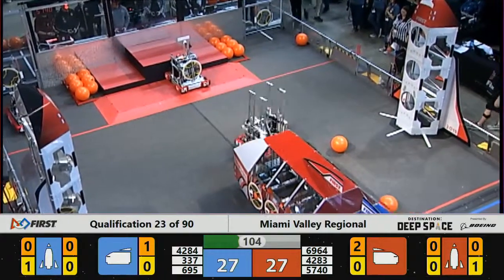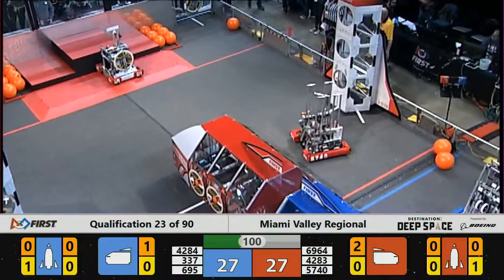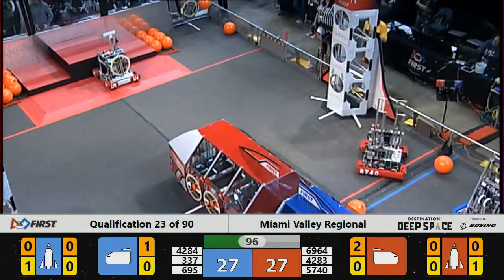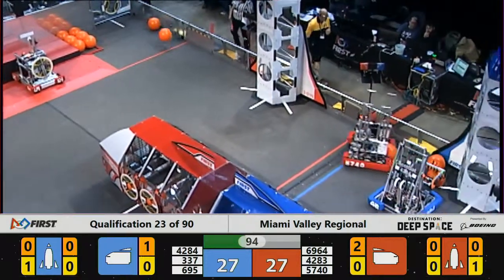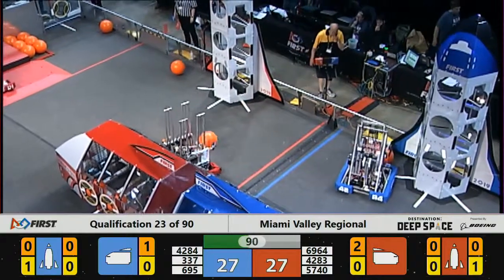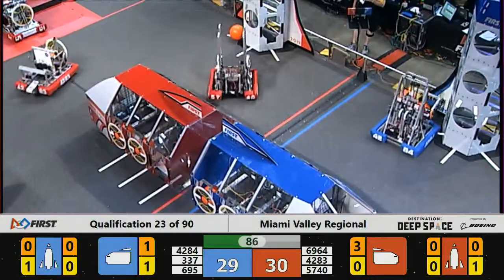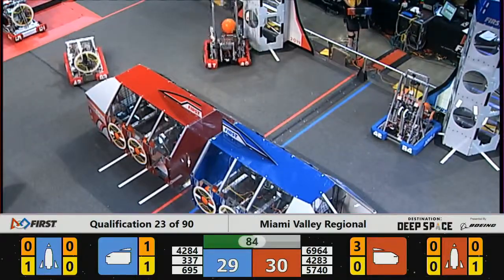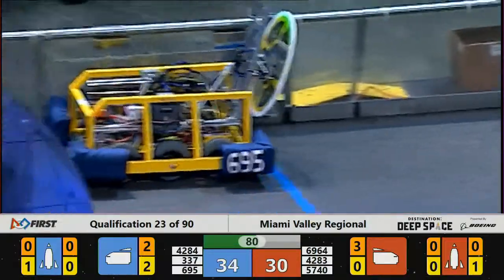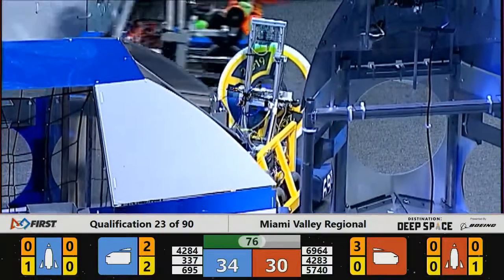Trojanators making their moves, stuffing cargo inside the Red Alliance cargo ship. Blue Alliance robots — 6-95 on the move as well; that will be Bison Robotics, trying to place a hatch panel on the front of their cargo ship. Back side of the field, 57-40 for the Red Alliance. Trojanators adding up more cargo to the Red Alliance cargo ship.